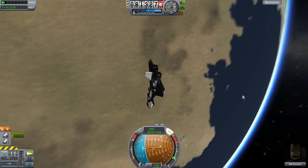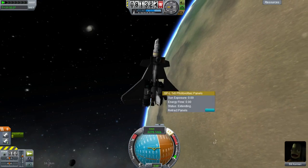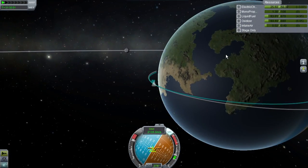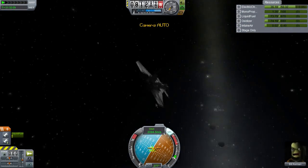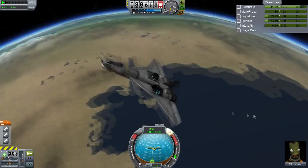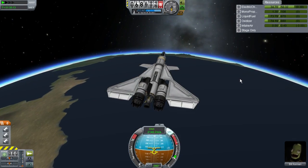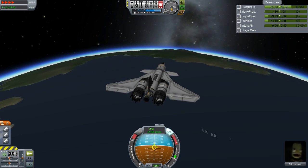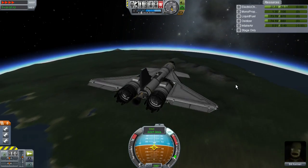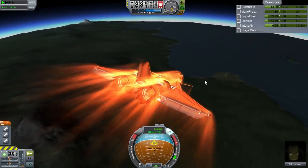I just pointed myself retrograde and also turned those solar panels on, which I'd put on ages ago, just to make sure we have enough power coming down because we'd pretty much run out. Then it's time to point forwards and hope you've judged it right, because that's all you can do. We're getting down to altitudes now where you really start to heat up and get a lot of drag.